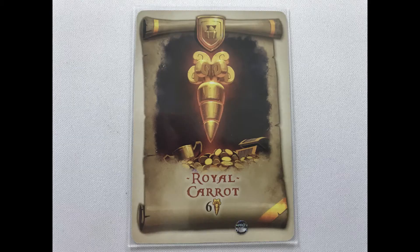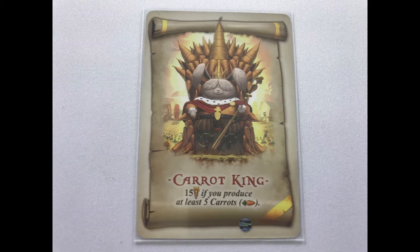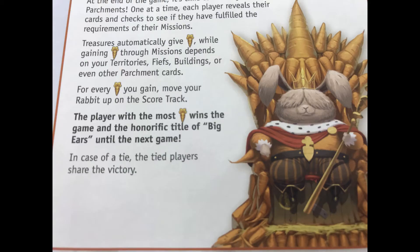At the end of the game, players reveal their parchments and score them. Some, like the raw carrot, just give you glory. Some give you points each time you've done a certain thing, like the carpenter that gives you points for each wood resource you produce. Others require you to meet a certain condition, like the Carrot King that will only give you points if you produce at least five carrots. If you use a trading post to meet these requirements, you must use the resource you picked during the final harvest phase.